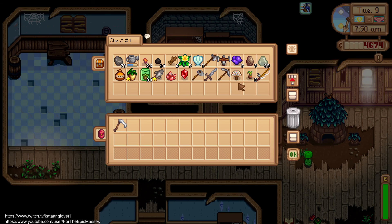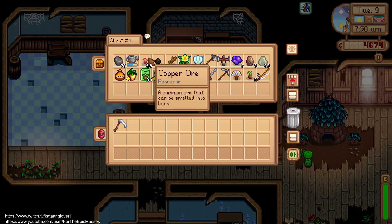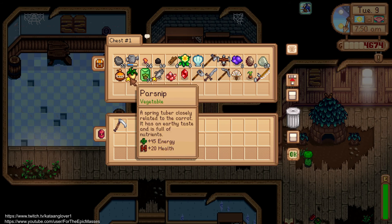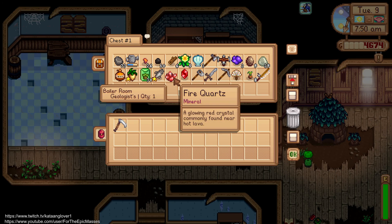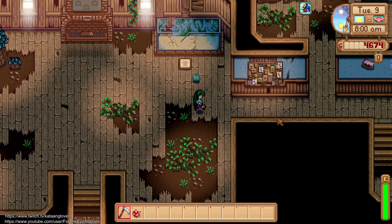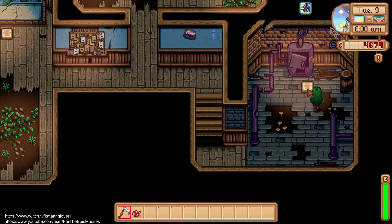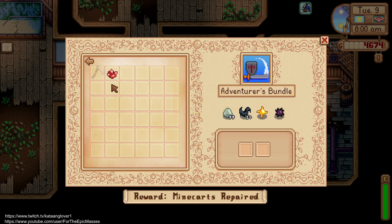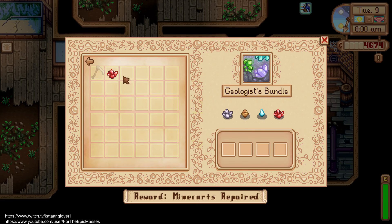Anything else we need? Not necessarily. There's something I put in there — we do need that. Come over here, look at it. What do we need? So we need quartz, earth crystal, and frozen tear. We've already got the fire quartz, just because we randomly had it.